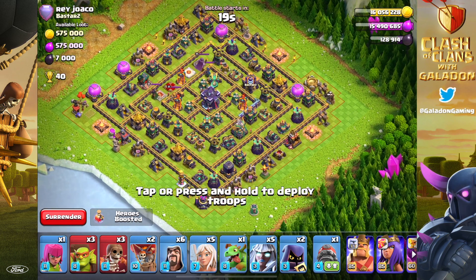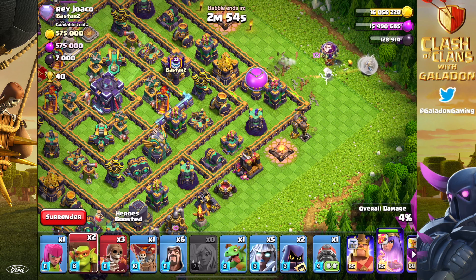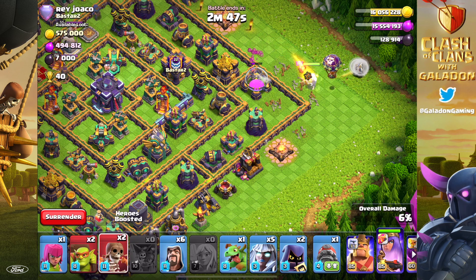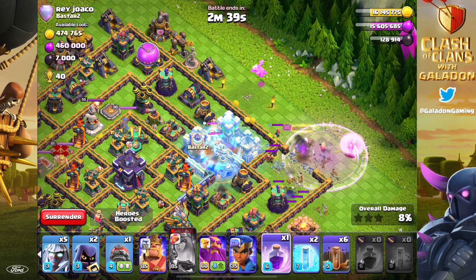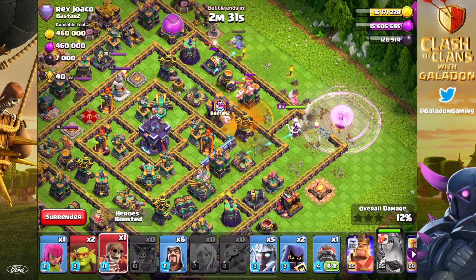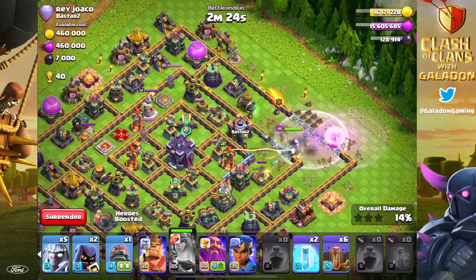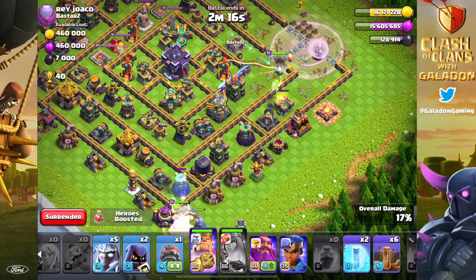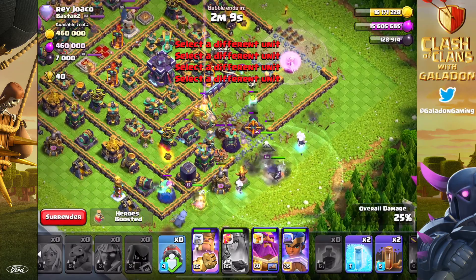One more attack — going up against a nearly maxed, brand new Town Hall 15. Not even a single Spell Tower in sight, no Monolith, so it's not fair. But it's still fun to watch. This is more to watch the Battle Drill than anything else. The rest of the strategy — I mean, I brought six Earthquake spells, which was a mistake. You want to bring four or eight, and I have no idea why I brought six.